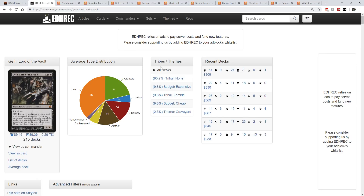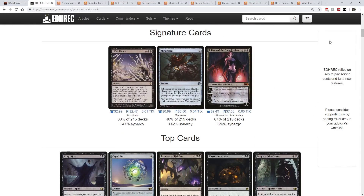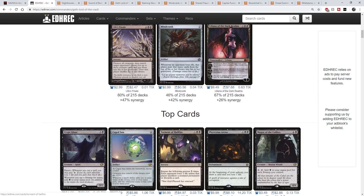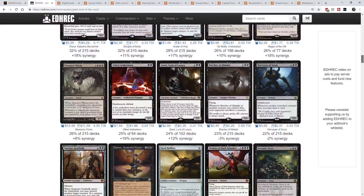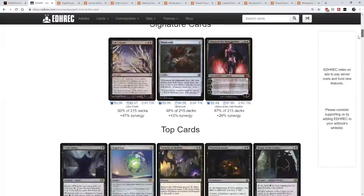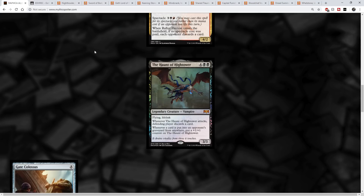You can also look at Nath of the Gilt-Leaf for the discard aspect. It's a green-black commander, so most of the discard is going to be coming from black. Geth will have a lot of overlap with the mill. You can see cards like Mindcrank that are obviously going to be in this deck, and people might go with a reanimation strategy with cards like Chainer, Dementia Master. I put together a top 10 list of cards that I think are going to go up because of the Haunt of the Hightower.